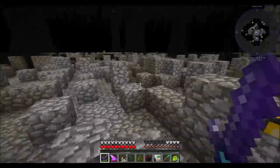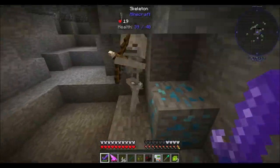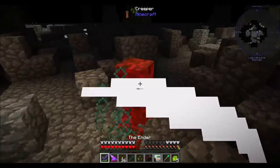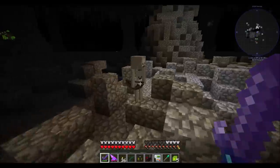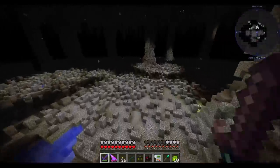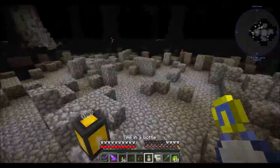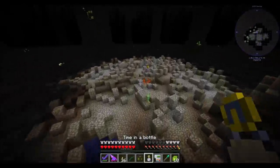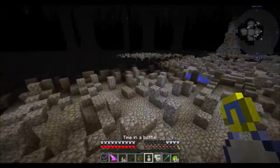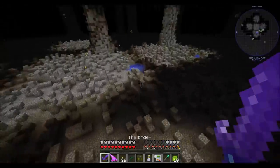Mobs are a little bit tougher to kill down here in the deep dark - that's something you want to be cognizant of. It definitely takes more hits than normal. 20 health - I don't know how much health mobs usually have, but it definitely feels like it takes more swings. A little tick accelerating to help light up the chunks - that should be pretty cool.